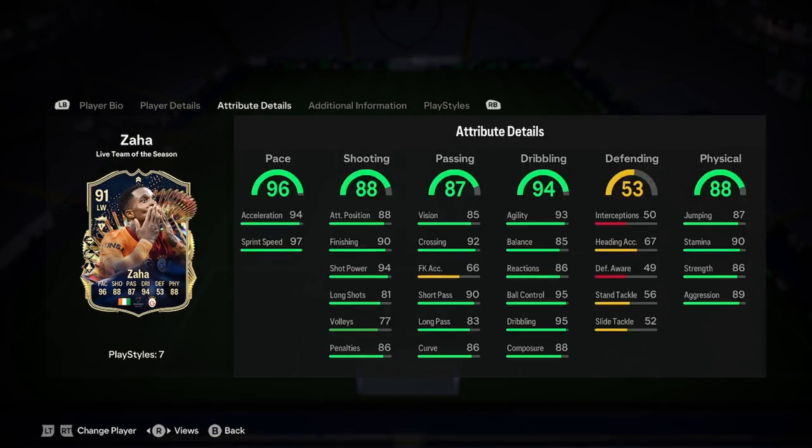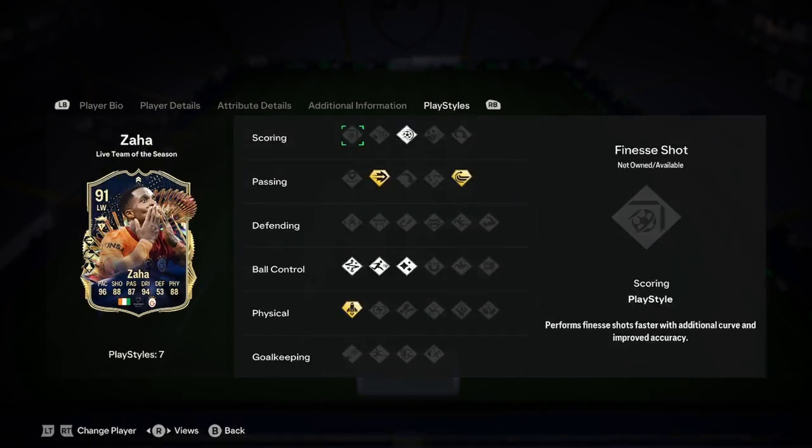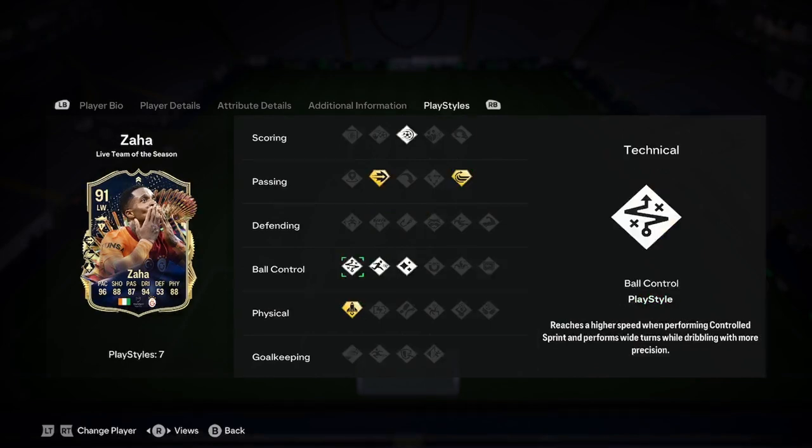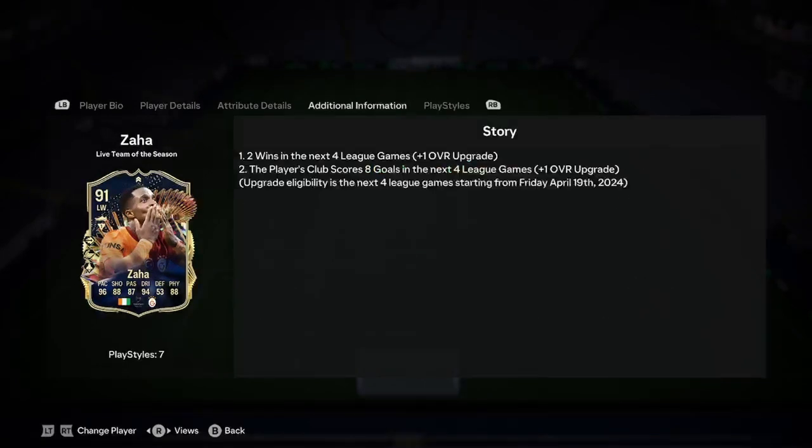Let's have a look at stats. 96 pace, 94 acceleration, 97 sprint speed. He is mental. Good shooting — I wouldn't say it's good enough for a striker, but you can put a chem style on it and I think he will fit in that role very nicely for you. Passing is amazing. Dribbling is amazing. Low composure, but not too low. Defending's okay. Physicality's great. It's a really nice card so far, even without the play styles. Three play style pluses to look at: ping pass plus, whip pass plus, quick step plus, technical, rapid, flare, power shot.